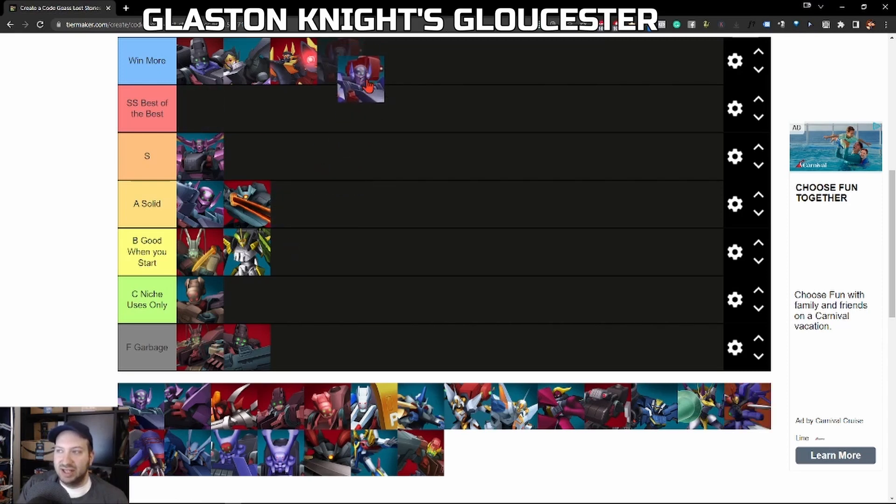Next we have the Glaston Knights — and yeah, it's a Winmore. Is it good? Yeah, it's pretty good. It's got powerful attack for a ranged Nightmare Frame, still among the highest, and it's got a lance weapon. The problem, just like the Borai Dizo, is you gotta pay for it. Early on maybe that made sense, but there are so many better options now that are easy to get either free or via the Gacha Summon. I like it in theory but I don't own it because I didn't pay for it. It's very good, but it's not worth it. Definitely a Winmore.